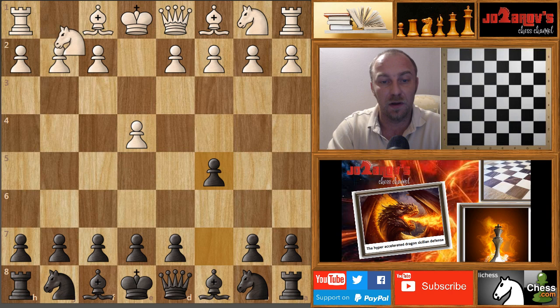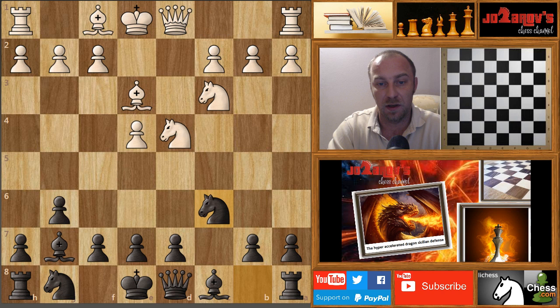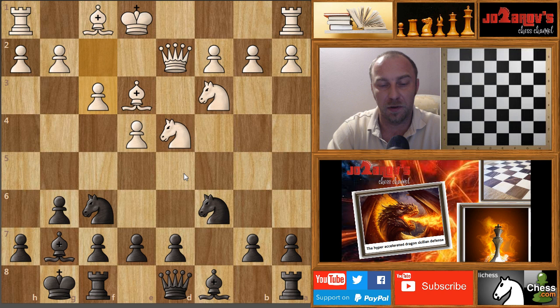Let's see the Hyper Accelerated Dragon Sicilian Defense again: e4 c5, knight on f3, g6, d4, c takes d4, knight takes on d4, bishop on g7, knight on c3, knight on c6, bishop to e3, and now knight on f6. I want to point out — we are not playing the move d6. I'm always repeating in this series: don't play d6. Our goal is to play the move d5 and break immediately in the center.